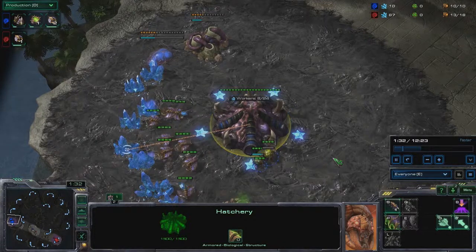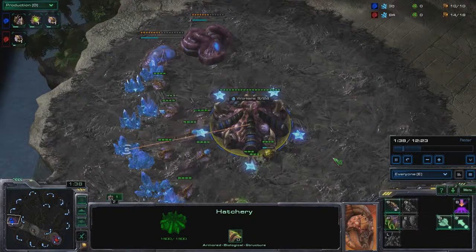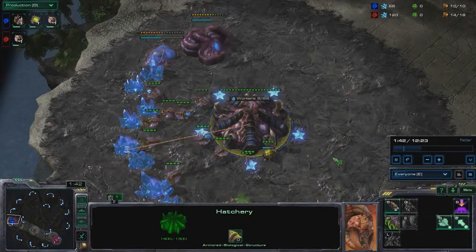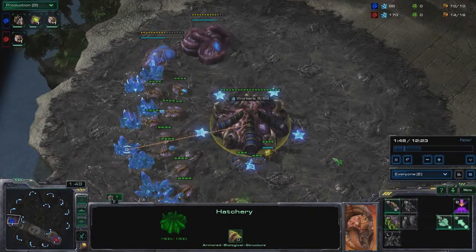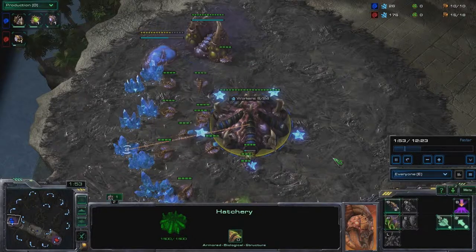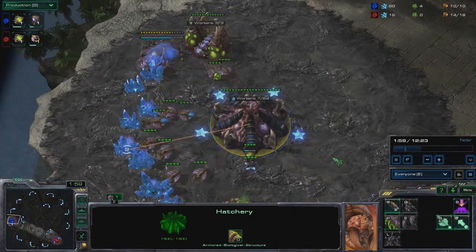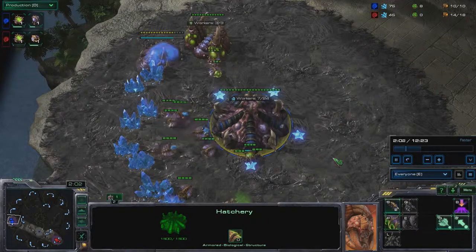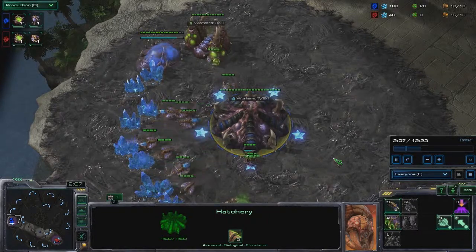You might not be able to kill him but you will deal enough damage to establish an economic advantage for you. After killing his hatch you can drone up and place your own hatchery and from there play a macro game, because he can't come after you — he needs speed and banelings and he just can't do it.